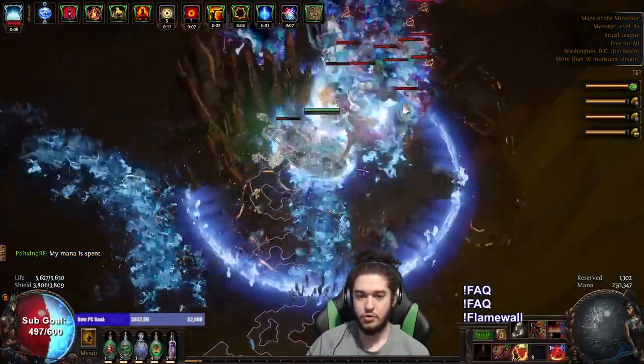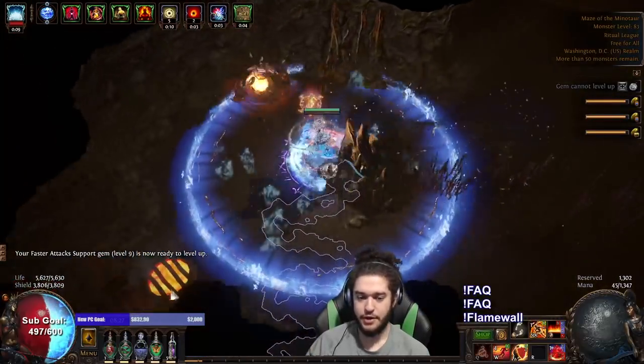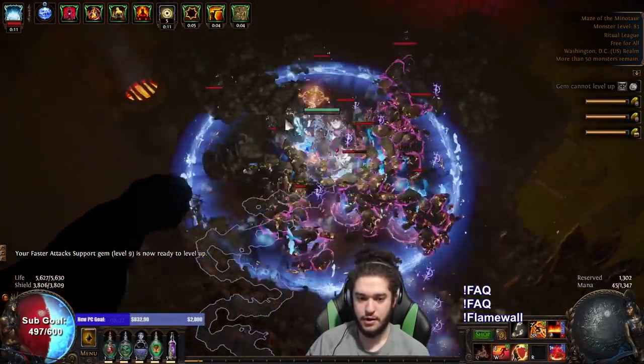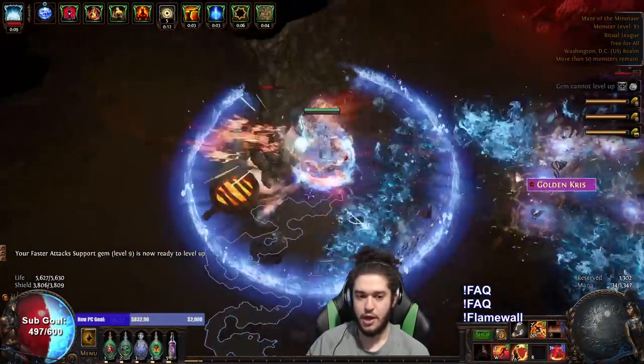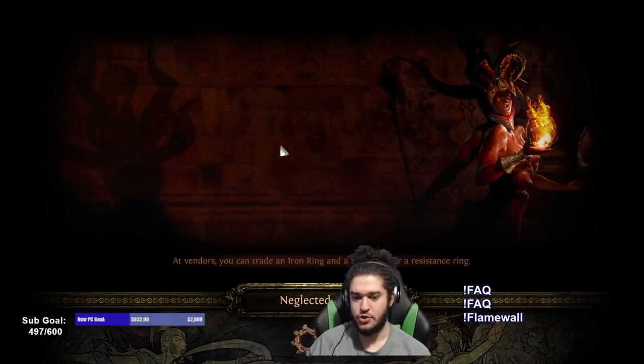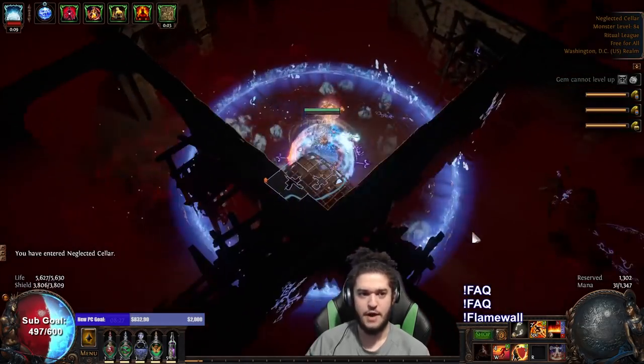I also dropped Infernal Cry. The Covered in Ash is definitely a damage increase, but there's some weird interaction where it does not properly apply with the Explode Chest. I don't know why — it seems like the Explode Chest overrides it and then it just doesn't work. I really don't know why that's a thing.